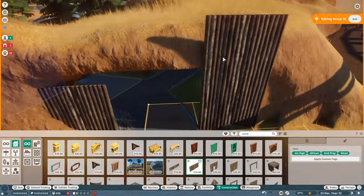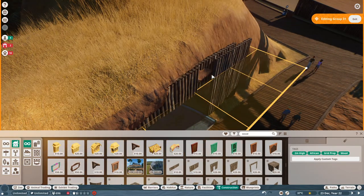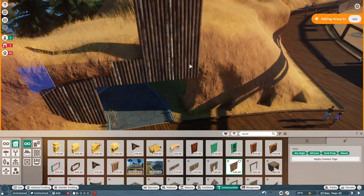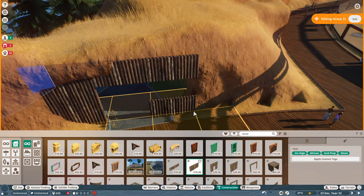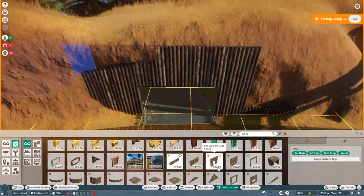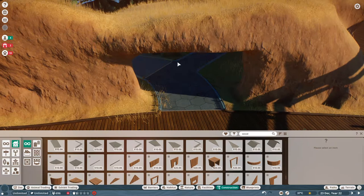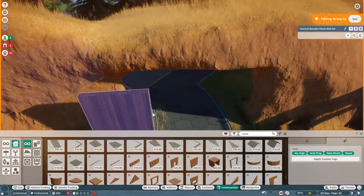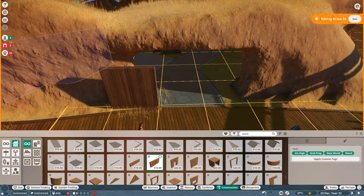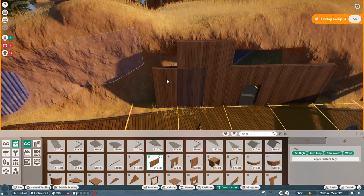This is where my headache began — messing with this building system. This grid system in the game, is there a way to shrink the size of these grid squares? It just seems like nothing moves as fluidly as I want, and nothing fits where it should. Here I'm simply trying to put a doorway over the path and I feel like I don't have the right pieces. It won't snap to the right place, and the width of the grid is nowhere near the width of the path.